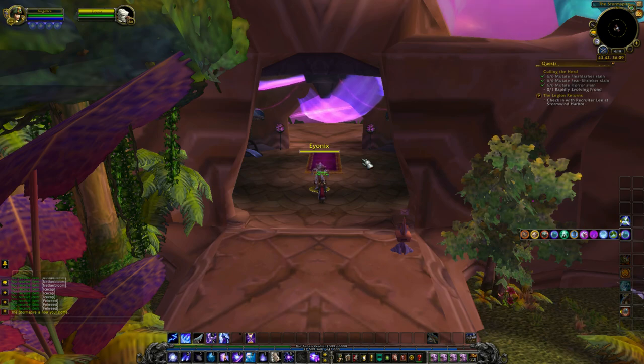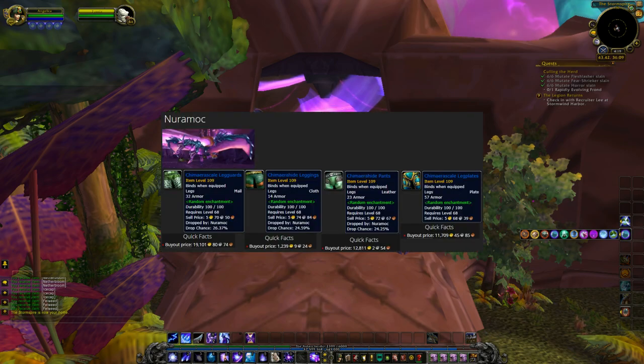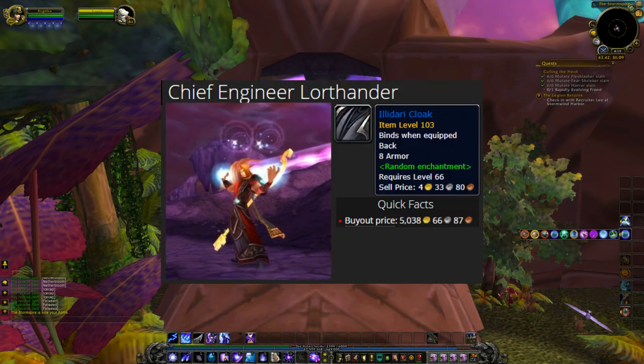Now for the rare spawns. The spawns in Netherstorm are extremely spread out. There are 3 rare spawns like the other Outland zones, but only 2 are worth killing. The first is Neuromok, who drops 4 different leggings with around a 25% drop chance each, ranging in value from 1k to as high as 20k. The second is the Chief Engineer, who has a single drop — a cloak worth around 5k. He's a bit harder to find because he looks like every other blood elf in the area, but with NPCScan you should be able to find him pretty easily.